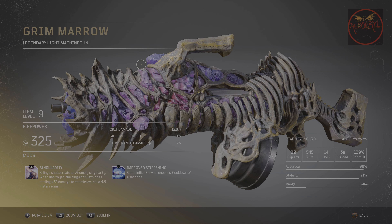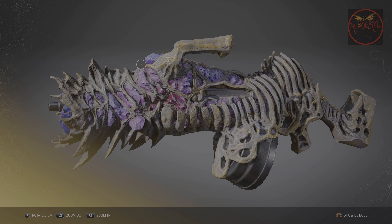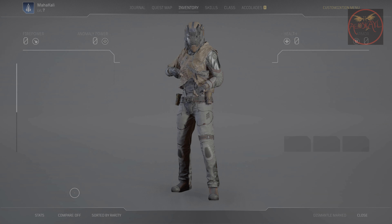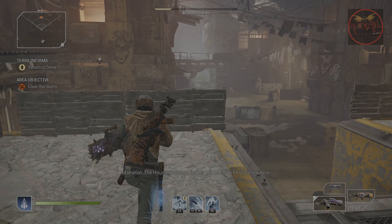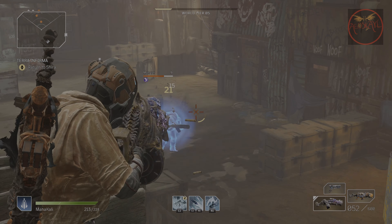Next up is Grim Marrow, a sick looking light machine gun with two mods. One is called Singularity — it's supposed to create a singularity when you kill enemies, and when you destroy it, it will explode dealing 458 damage to enemies within a 6.5 meter radius. The second is called Improved Stiffening: shots inflict slow on enemies with a cooldown of 4 seconds. This is one of the weapons I said felt lackluster. The Improved Stiffening works and you'll see it in the video, but the Singularity mod never triggered. I tried so many times and couldn't manage to trigger the effect, so for that reason I think this is one of the weaker legendaries in the demo.